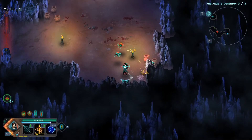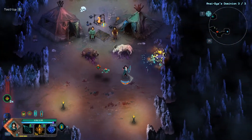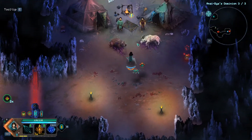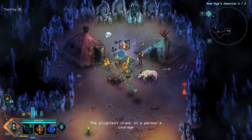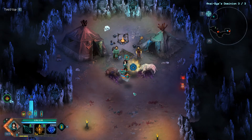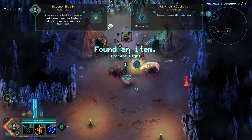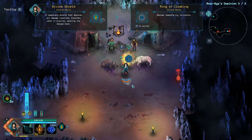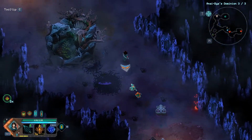Health globe is not good, but it means our passive regeneration from the item can get better and better and better, until the point where it's so good you're never going to need to heal again. The slightest crack in a person's courage was all it needed to enter. Ancient light — an item. Become temporarily invisible? Nope, that's probably not going to be helpful at all. We are not going to pick that one up.